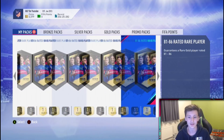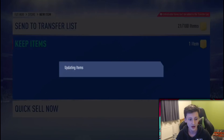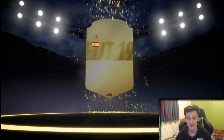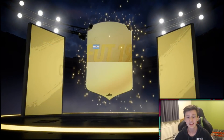Third pack — back-to-back boards — it's a number goalkeeper, 83 rated. Perfect for the 84 SBC, maybe the 85, probably not the 86. Fourth pack — it's not a board — 82 rated again, not too bad. Fifth pack — another board — it's an Argentinian, going to be Gomez. So from five packs we have three very usable players: two 84s and one 83.